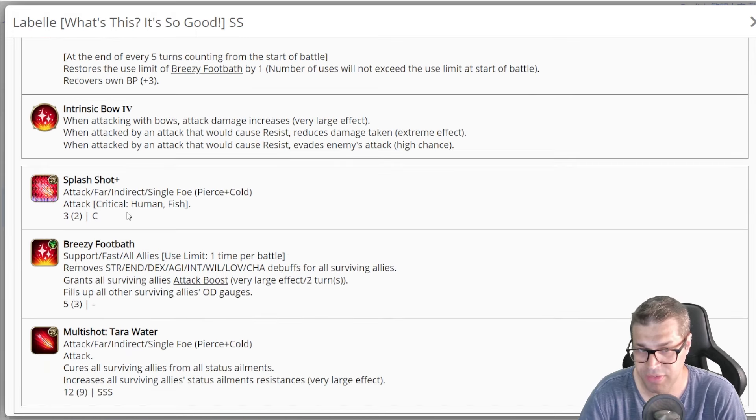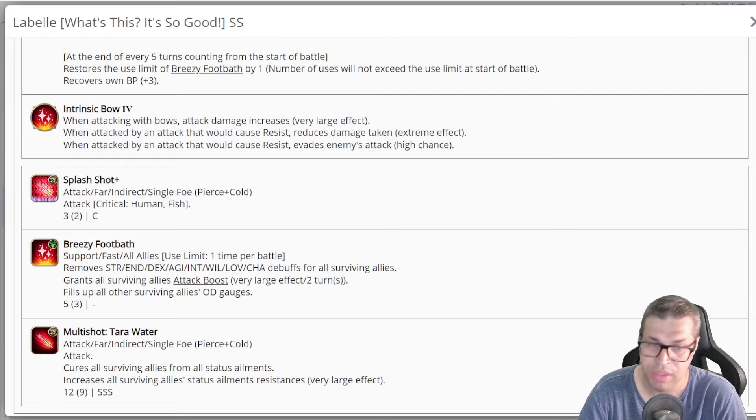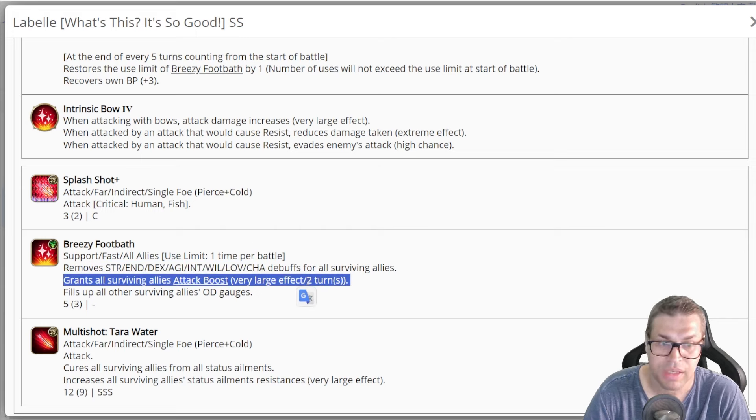Skill number 1 is Splash Shot Plus — a 2 BP skill with C power that deals both pierce and cold damage with critical versus human and fish. It's a good skill, but not on La Belle since she doesn't want to spend BP unless you have lots of BP batteries; you'll use this instead of normal attacks. Skill number 2 is her selling point: Breezy Footbath, a support fast skill that works for all allies. It removes all debuffs applied and grants everyone an attack boost that increases damage potential by 25% on rank 1 or 30% on rank 2. You could theoretically stack this, and it does work. Then she will fill all other surviving allies' OD gauges.